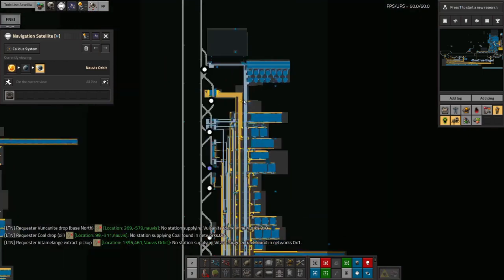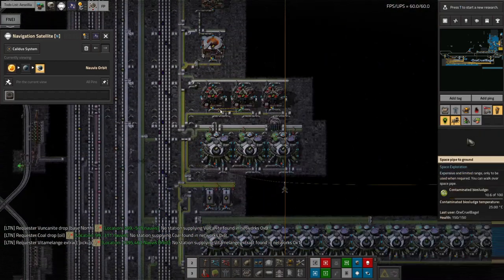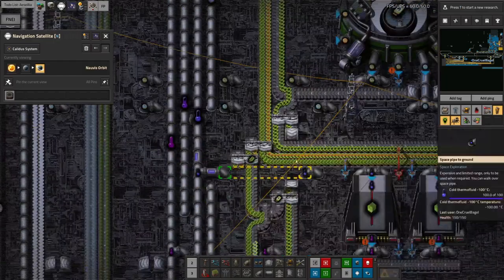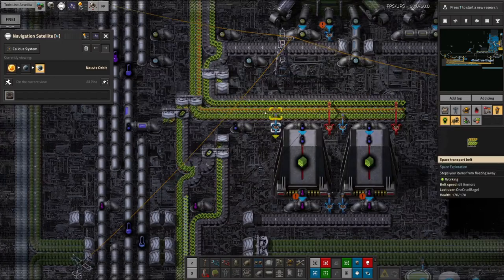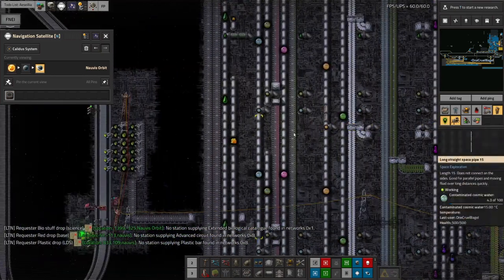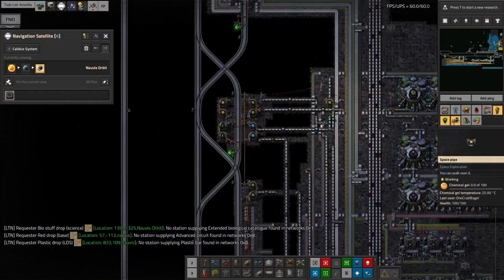Everything is happily running. Let's check in on them all, make sure we've got decent amounts of throughput everywhere. Already I've found a problem — biological one has stopped working. Why is that? It's only got three of its data cards; the fourth one comes from here. We've got a shortage of the orange goo, the chemical gel, which is a little bit of a concern.